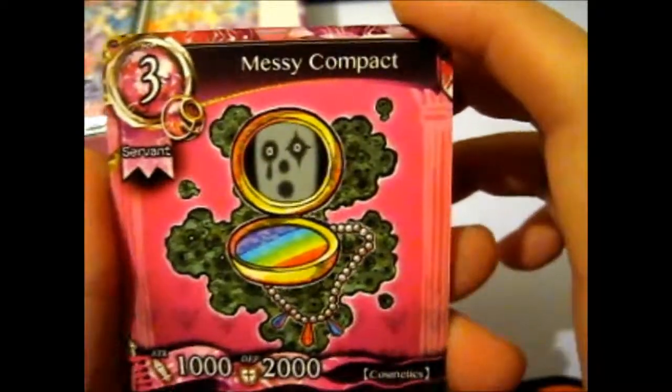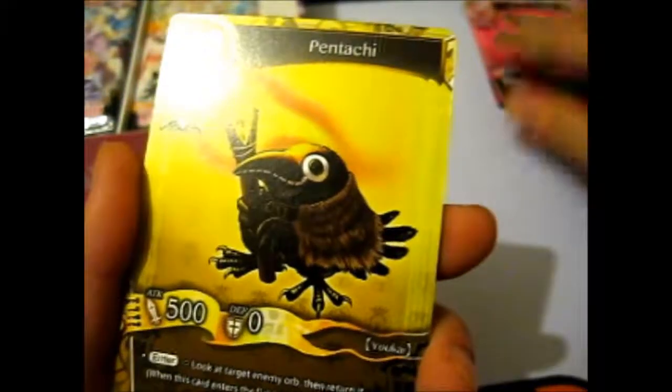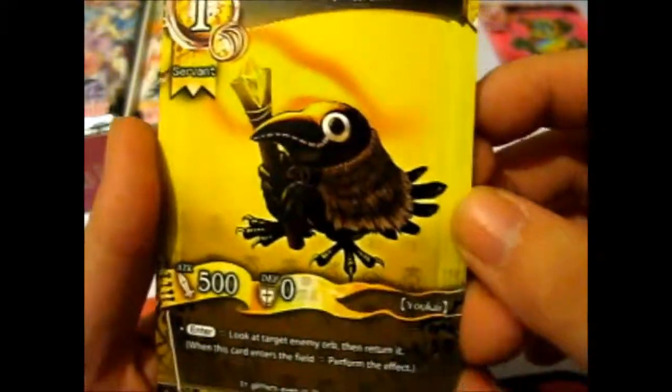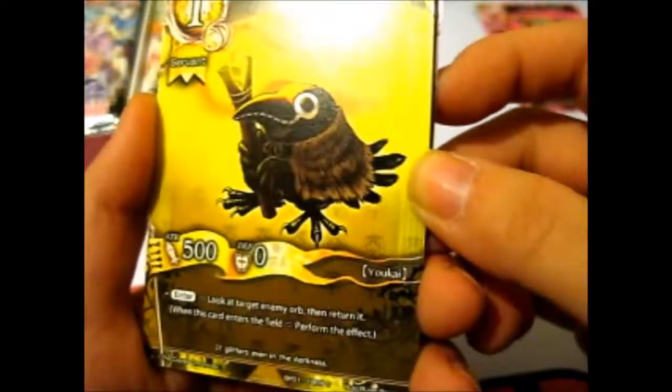We have Messy Compact. That's common, so I'll put them in order of rarity. Pentachi - it's a bird with a wand. Here's another common. Here's Salamander, same as from the deck.